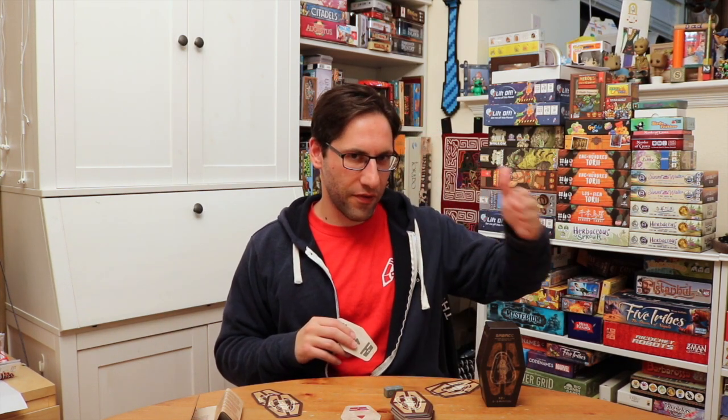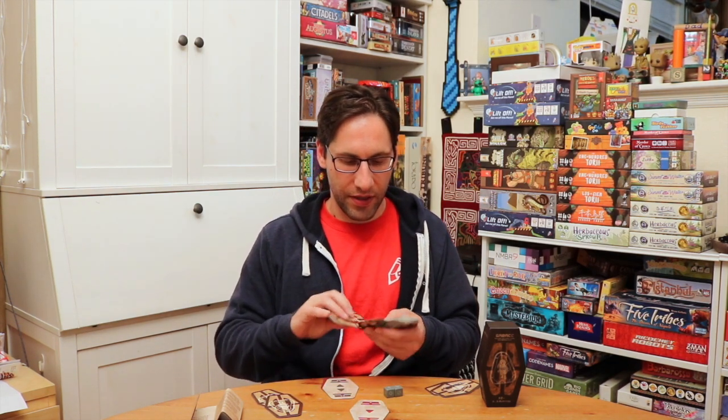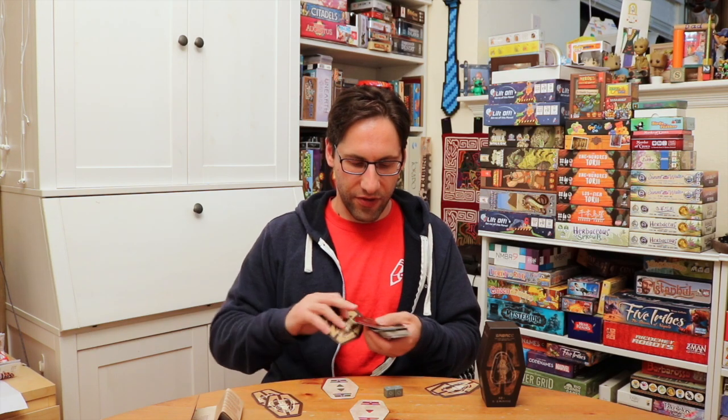There are three suits, each of which have 20 cards. The green ones are positive: one through ten. The red ones are negative: one through ten. And then you have two zero cards in there as well — these black cards are the zero cards.